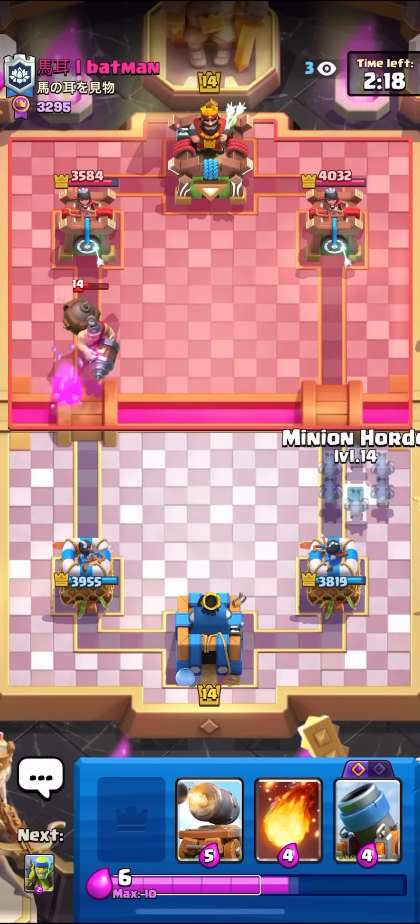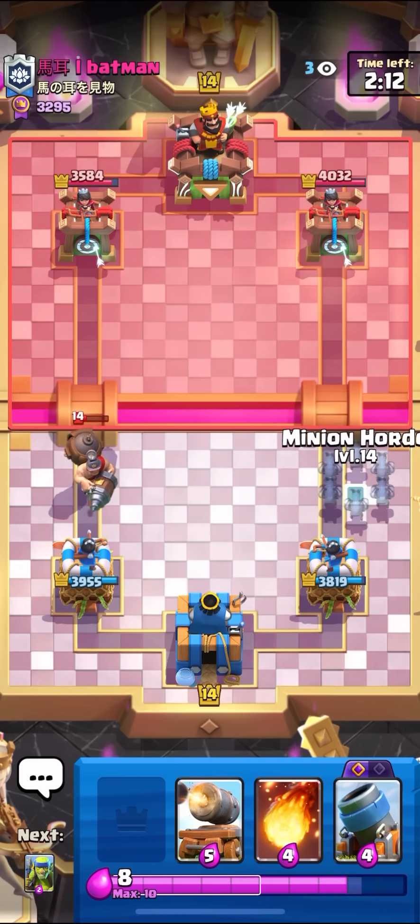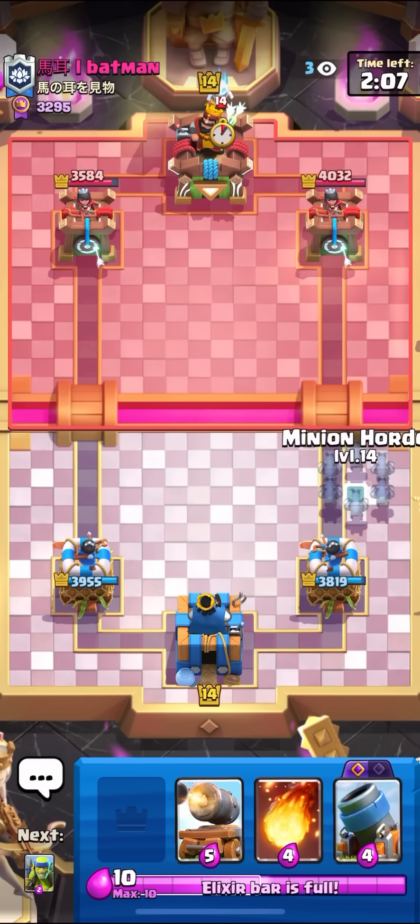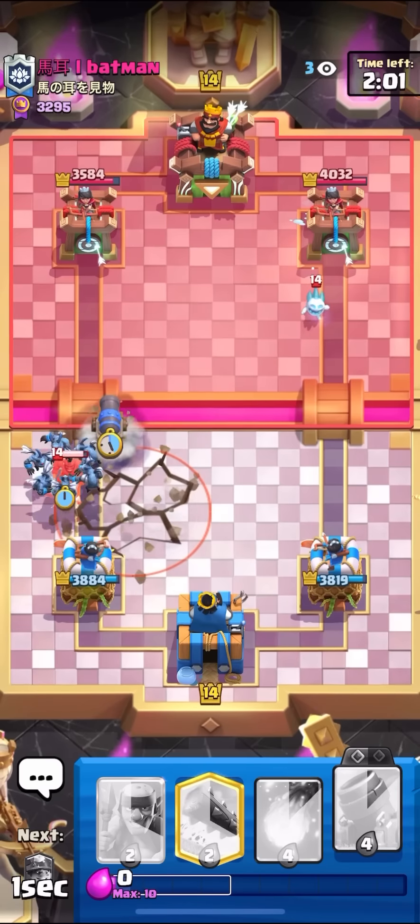I'll have my Minion Horde ready if he wants to go for the Hog Rider. I think he's going to Firecracker behind it, so I'm going to predict the Firecracker with my Cannon Cart. I'll wait to see what he wants to do. He's not really doing anything — he's probably going to Hog with that Ice Spirit. I'll Minion Horde here. He's going to Firecracker, so I'm going to Cannon Cart the bridge.